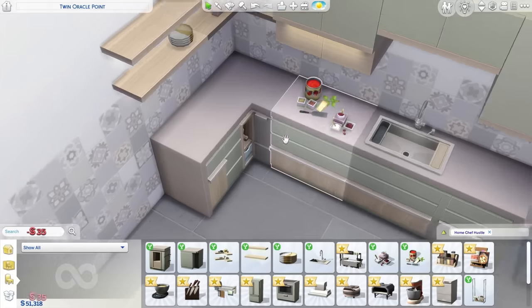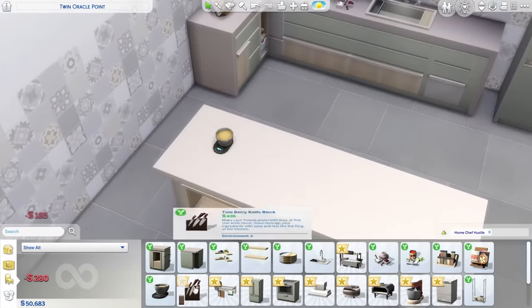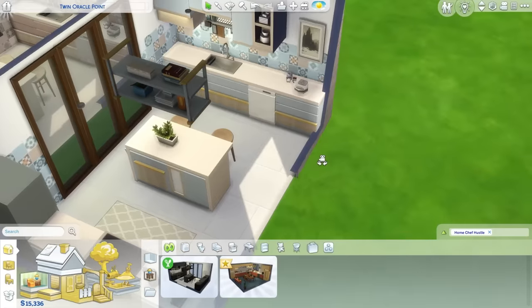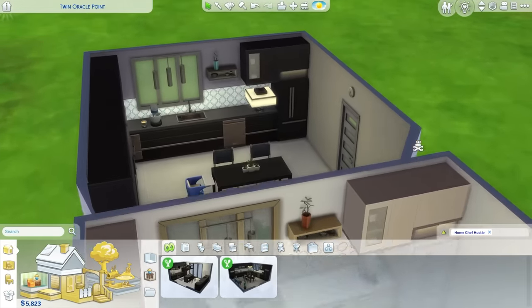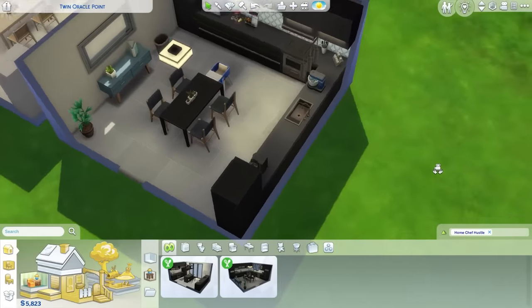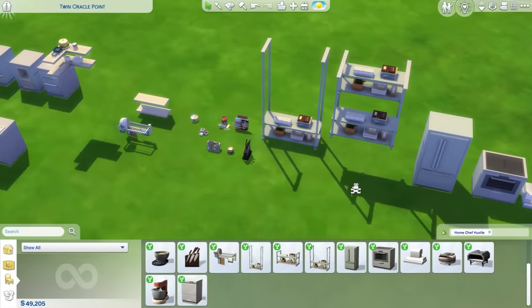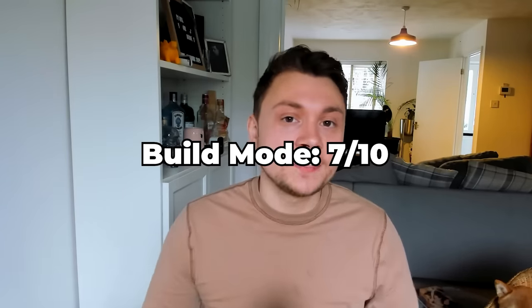The pack comes with some nice new cluster objects, although excluding the new appliances, there isn't really that much build stuff here, especially compared to Cool Kitchen Stuff. We've already got so much kitchen content, but I do think it is a nice kitchen — it's much better than the Cool Kitchen Stuff kitchen, though that pack had a lot of clutter items whereas this one barely does. This pack definitely needs more decorative stuff, especially given the kitchen shelves. I actually think the kitchen is probably one of the best in the game. It gets a seven out of ten for build mode.